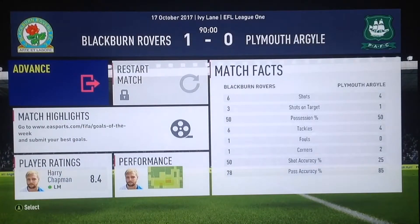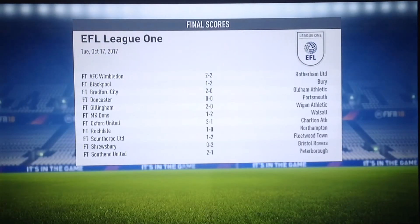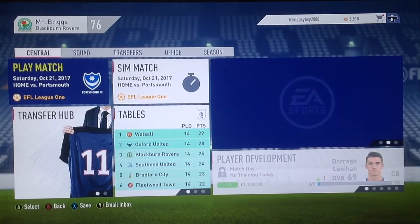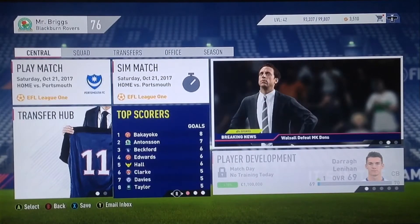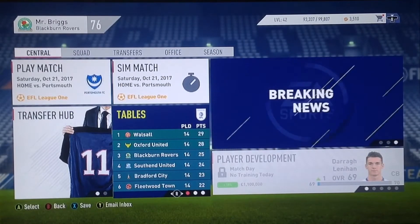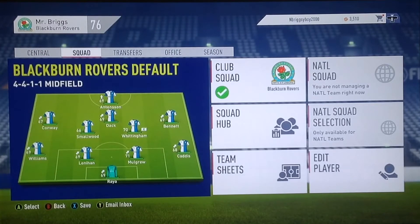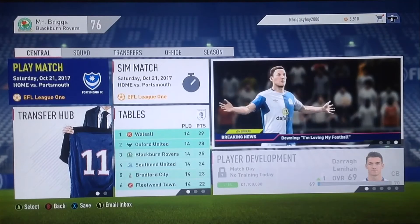Going into our fourth and final game of the episode, we are at home to Portsmouth. After the couple of wins and the draw in this episode, we stay solid in third place — 14 games played, 25 points — nice and comfy in that top-six area. For this match we go for a stronger lineup: David Rea in goal, Caddis, Mulgrew, Lenihan and Williams at the back, Elliot Bennett on the right, Conway swapping for Chapman on the left, Smallwood and Whittingham in centre mid, Bradley Dack in the CAM role swapping for Chaplin, and Marcus Antonsen up top after his flyer against Plymouth.